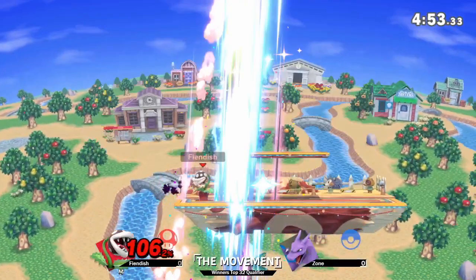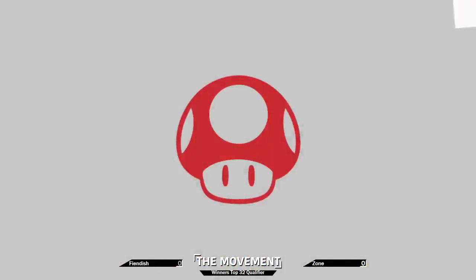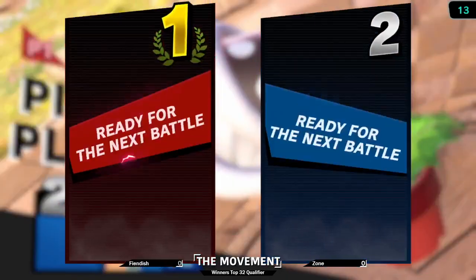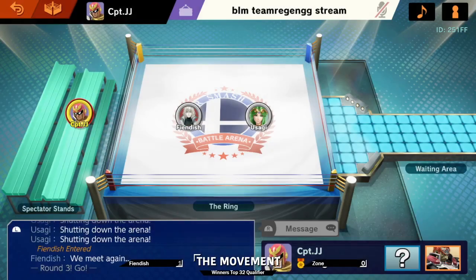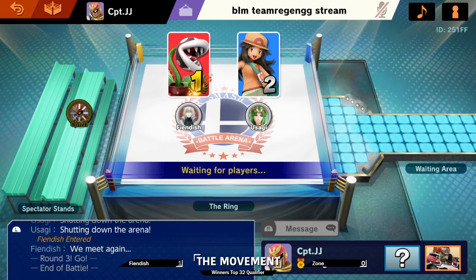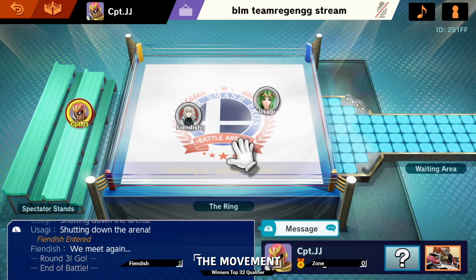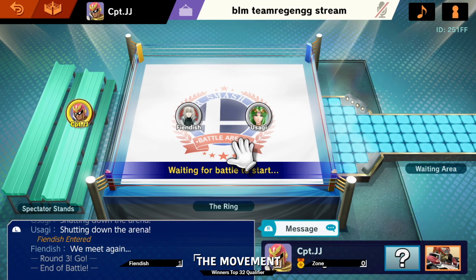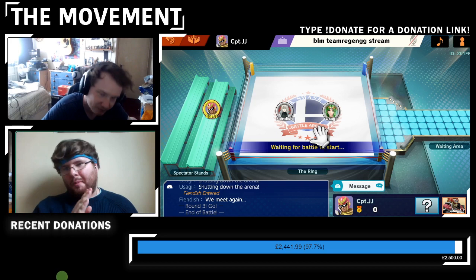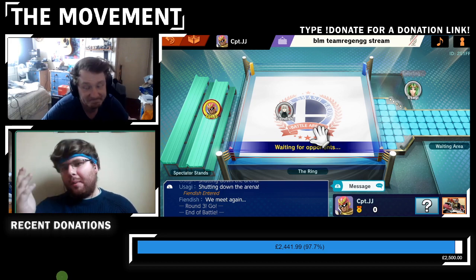Beautiful stuff from fiendish — noticing throughout the set that zone was doing the standing-up roll to ledge and going for patooey or an aerial, so then just going for that up smash, particularly with the side B covering the option for extra damage. That side B just forces zone into an option — you can't stay on the ledge because you're going to take so much. That hard read works out. That plant up smash is some dangerous stuff — so so powerful, kills ludicrously early, like sub 100 percent.